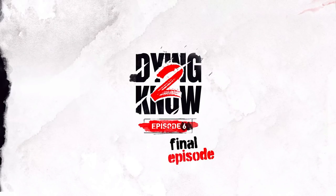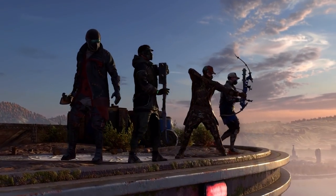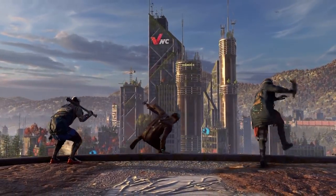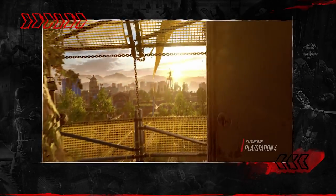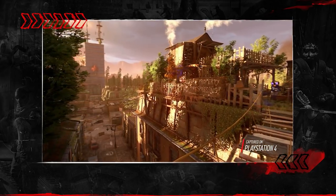Recently Techland released the final episode of the Dying 2 No Show and we got yet again a whole bunch of new information about the game. We got to see some co-op gameplay, which is really cool. We saw how the game looks on last gen — the PS4 and Xbox One — and also next gen, and it all looks really really good. We also got some new details about the story, some more combat gameplay, and more parkour gameplay.